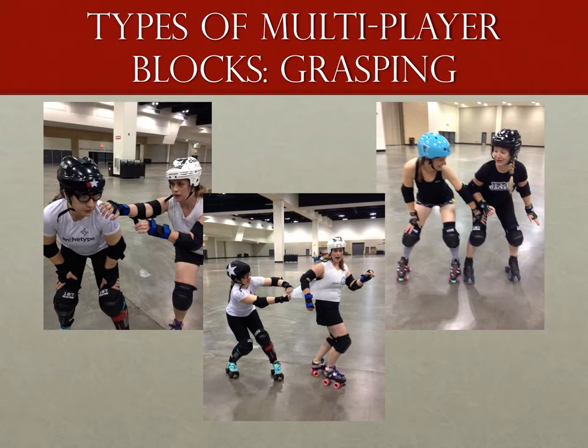Now let's go into how a multiplayer block can be formed by teammates. According to the rules, there are three ways to start a multiplayer block. The first is grasping. Grasping involves the hands and is probably the easiest to picture. Common items to grasp are portions of your teammate's body, such as the thigh, shoulder, or hands, or their jersey. In order for it to be a grasp, the fingers must be holding onto the target — grasping it.